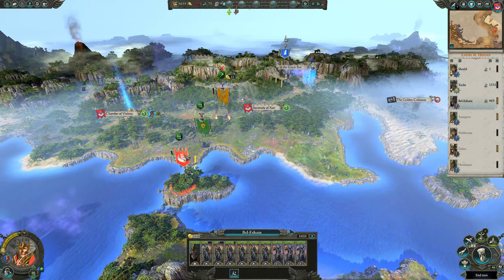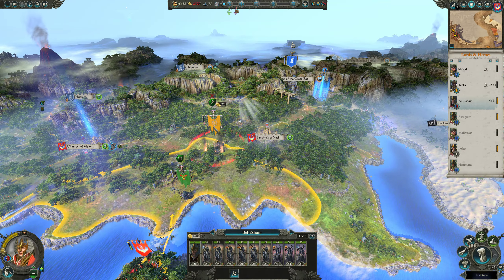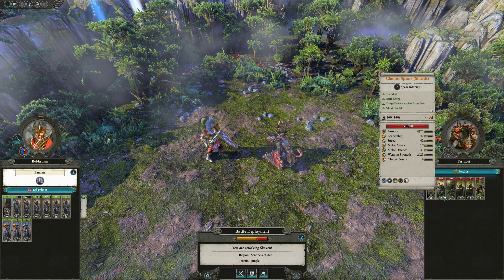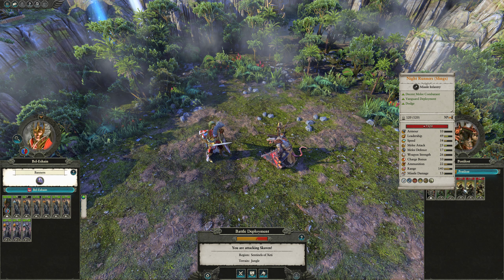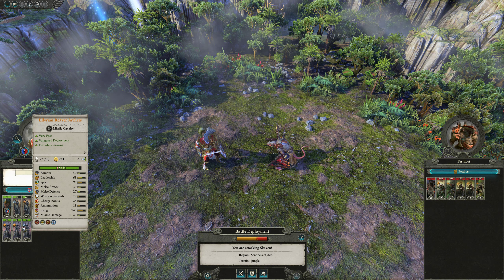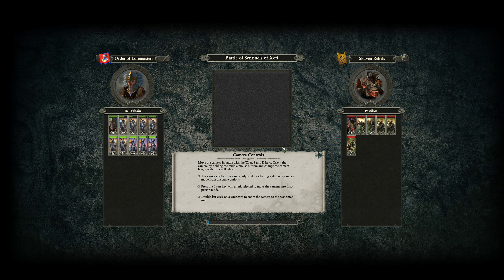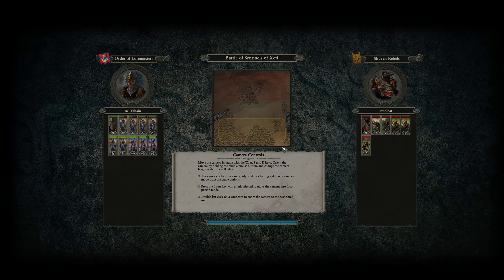Oh my God, look at our attrition — it's terrible. Alright, can we kill these guys in one turn? Let's try. Clanrat Spears, Night Runners, Enslaving Slingers. What's their range? 140, 120 — we've got the same range. Alright, let's fight this.